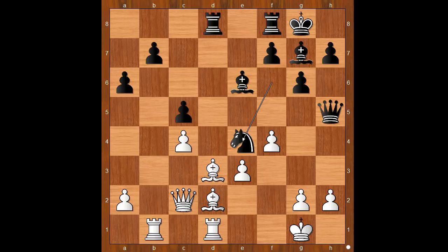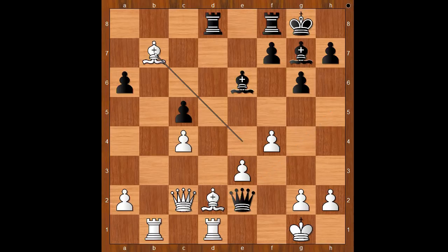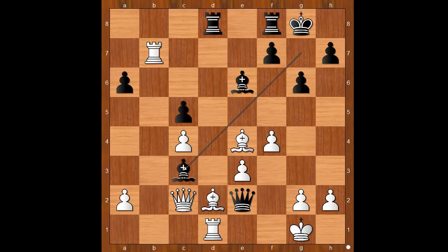Knight takes on e4, bishop takes on e4, queen to e2 — pinning the bishop on d2. It is white to move. Bishop takes on b7 was played. What happens if rook takes on b7? One line goes like this: bishop to c3. If bishop takes on c3, then rook takes rook check — black is winning. If queen takes on c3, then queen takes rook check is winning.